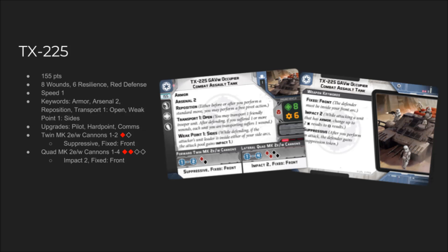You should all be familiar with weak point from the AT-ST, but here it's on the sides. Because this is an elongated base, there's quite a lot of side angles to come at — which is why I think the TX-225 is not necessarily super broken, even though it's got a red defense die. They get a free impact on those sides. For upgrades, you've got a pilot, a hard point, and a comms slot — pretty standard setup for a heavy vehicle.